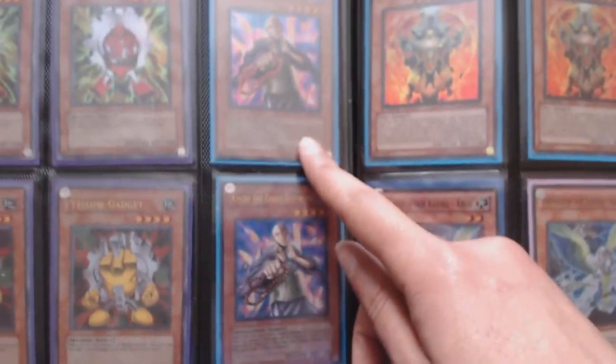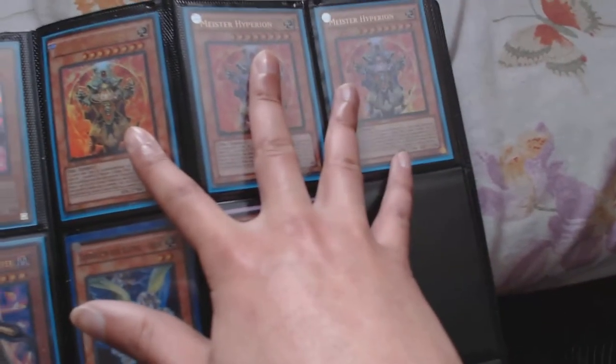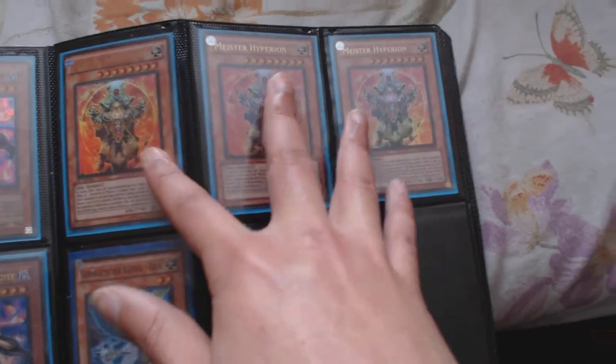One super Kycoo the Ghost Destroyer — there's a little bend right there. Three Master Hyperions (German), two German super Earths, two German super Jupiters.